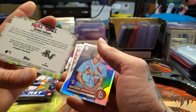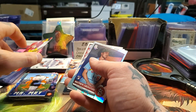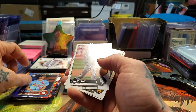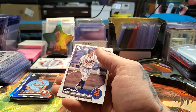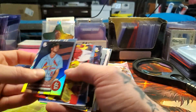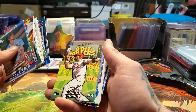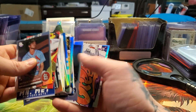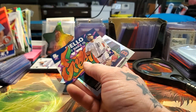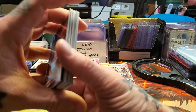Shohei Ohtani! So I've got an Ohtani, a Judge, and — let me look through here — on the Hello My Name Is, I got the 8-Ball, I got the Judge, and I got Riley Green, which is a rookie Hello My Name Is. So he's one of the big rookies.